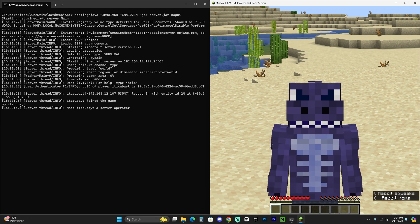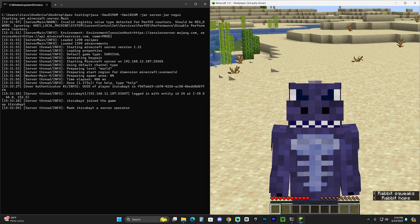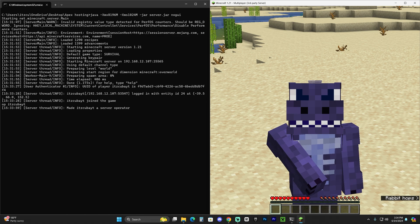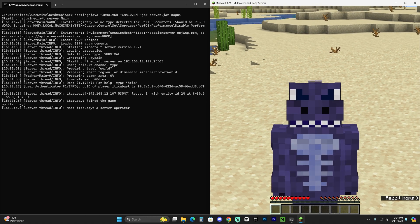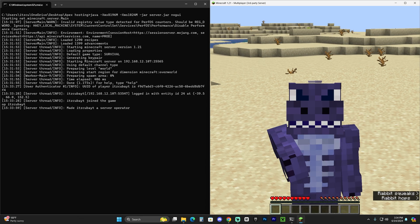To have friends outside your network join, you'll need to port forward your IP address. If you already know how to port forward, just open port 25565 and give friends your public IP address, which you can find online. If you don't know how to port forward, I made a dedicated video for that — it should be coming up on screen now. The port forwarding process varies depending on your router and internet provider, which is why it has its own video. Watch that next so your friends can join, and I hope you were able to make your server using this guide!